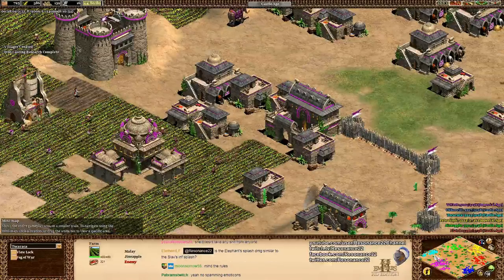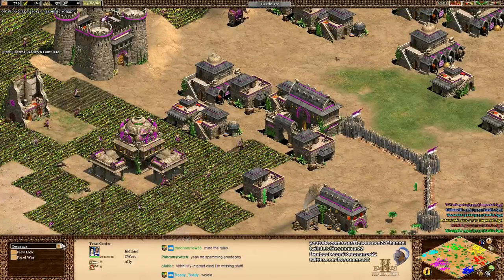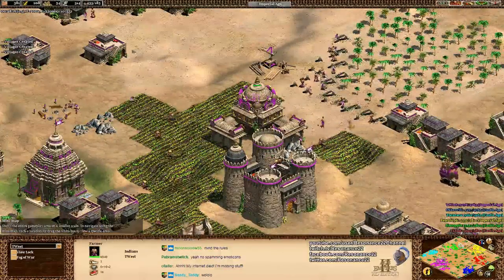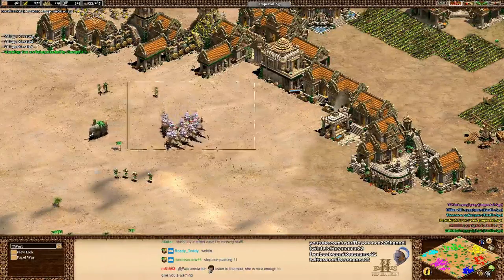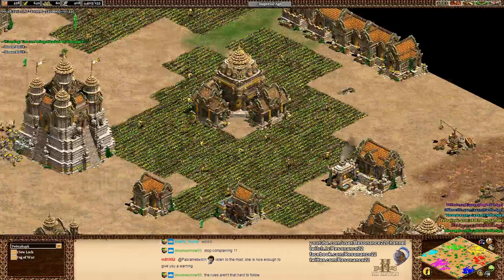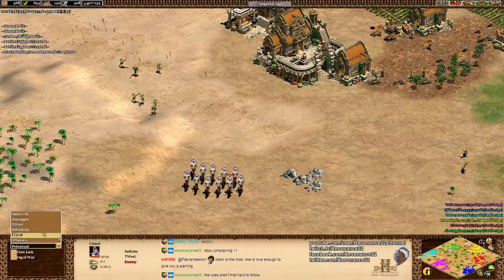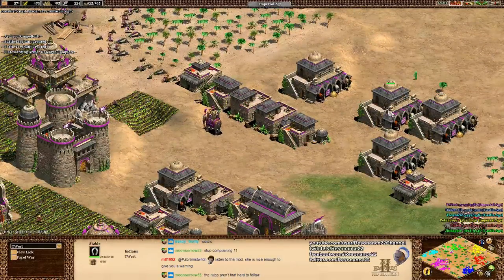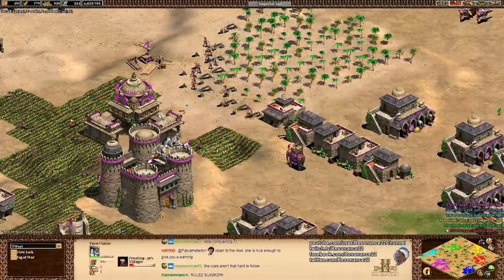Right now the team on the south side of the map - the cool colors - do have a little bit of a lead. That's just Kanye Twist having a massive economy boost. He's at 130 population in the Imperial Age. Pete is also in the Imperial Age, but at 105 - behind by about 30 population. Kanye Twist doesn't really have the money for Imperial Camels right now, so he's getting the defense upgrades and making a couple of Elephant Archers - a great unit versus ranged units.